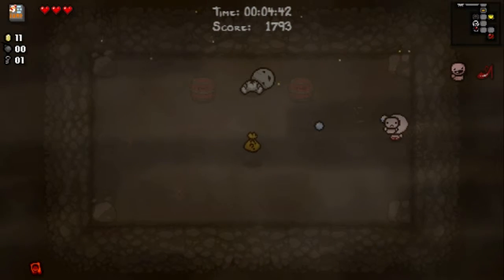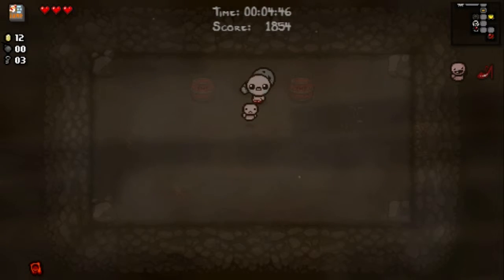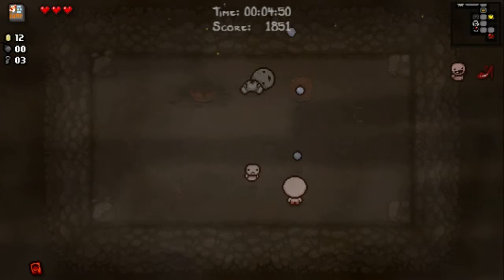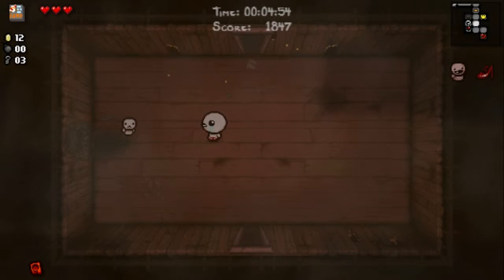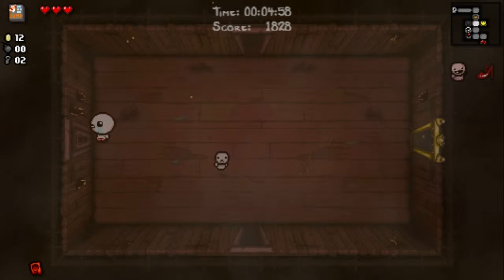We got a sack — you pick the sack up and it turns into anywhere between one and five consumables. They are very rare to spawn. I could bomb my way into the shop but I kind of don't need to.